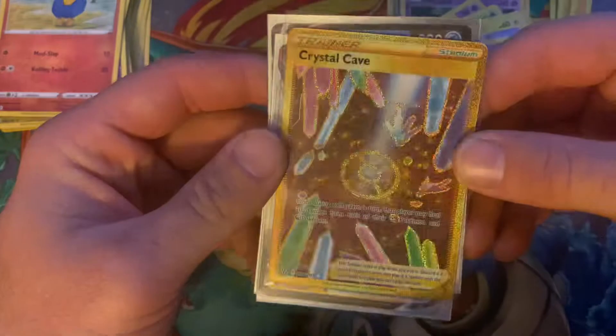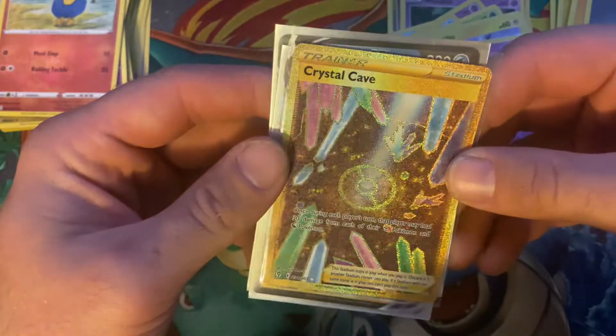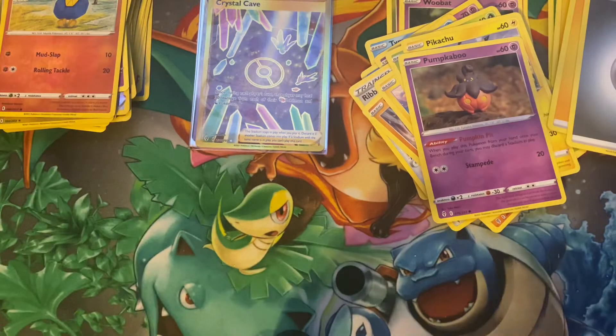Here are our pulls: we got a Dragapult V Max, Arctivish V, Leafeon V, and the pull of the night - a nice Crystal Cave gold secret rare. I will definitely take that. Thanks for watching, hopefully you enjoyed and hopefully you get some nice pulls out of the code cards. Don't forget to like, comment, and subscribe, and make sure you're hitting the notification bell. Thanks for watching - Pokemon Ninja out!